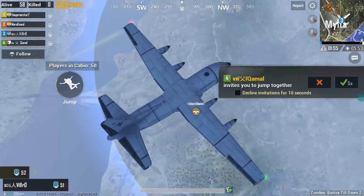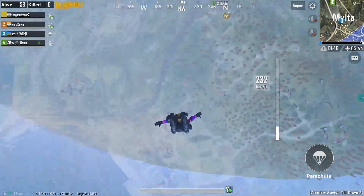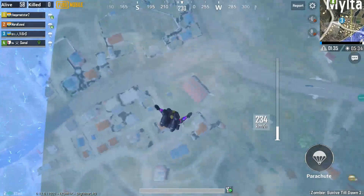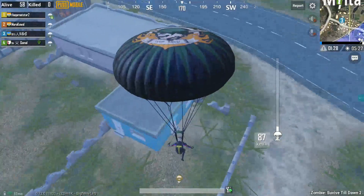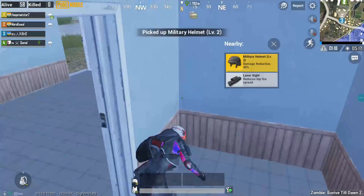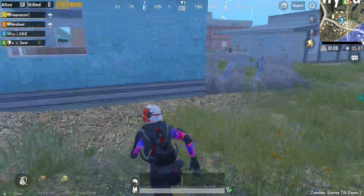I think I should jump. I'm just playing for the video purpose, not for winning. So bear with me. There are many bugs that have been fixed, like the game lagging bugs — I've seen really less lag than before. Enemies used to lag so much. There's also a change in animation when opening doors; the player just pushes the door away. That's great. Let's see if we get any gun.